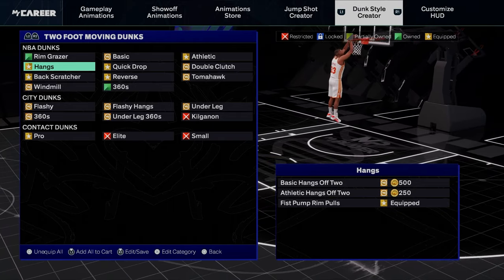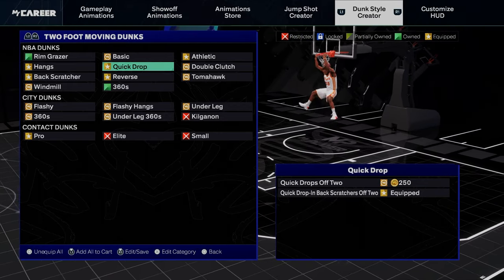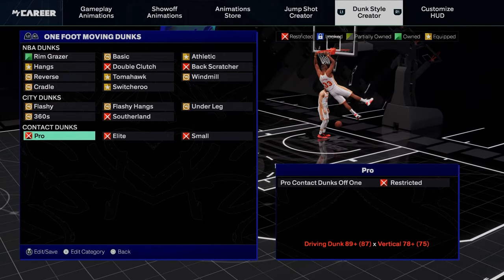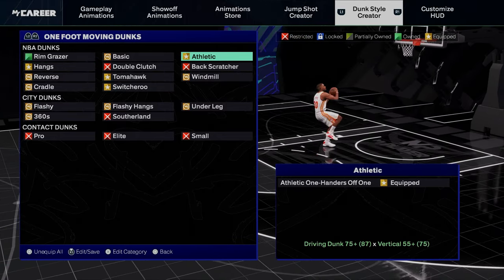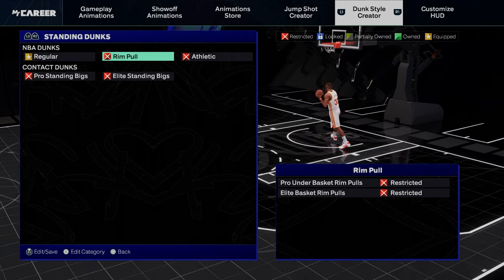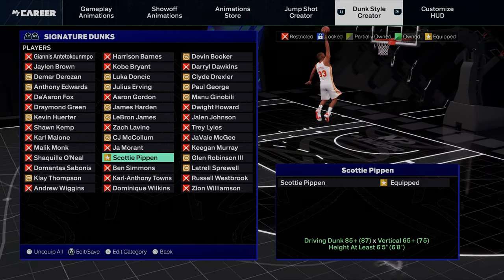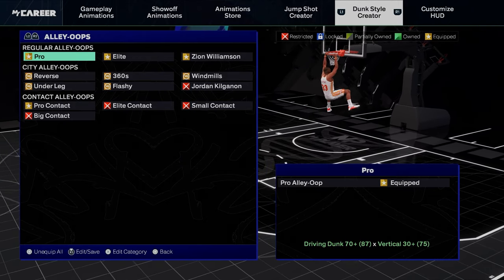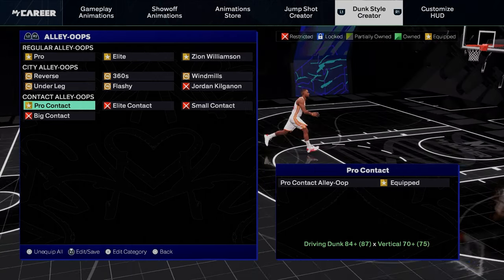Dunk packages: two-foot off-one dunks — hang bat scratcher, reverse, quick drop, athletic, and pro contact dunk. One-foot dunks: hang tomahawk, switcheroo athletic dunk. Standing dunks included as well. Signature dunks: Scotty Pippen — looking to change that to something else. Alley-oop pro, alley-oop pro elite, Zion Williamson, and contact alley-oop. That's about it — I appreciate everybody coming out.